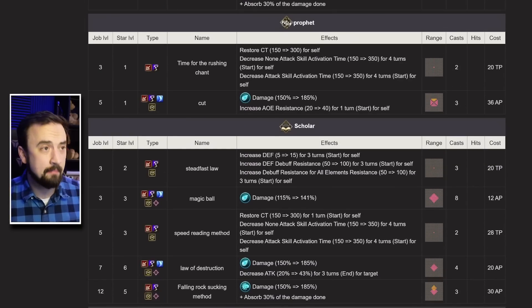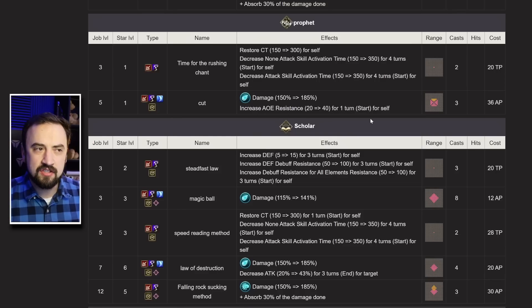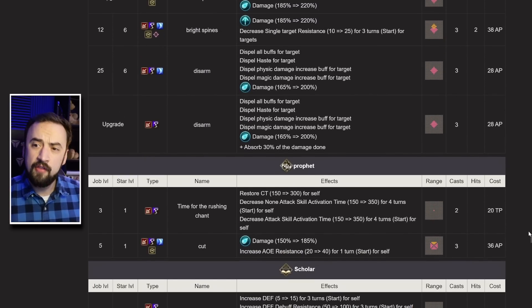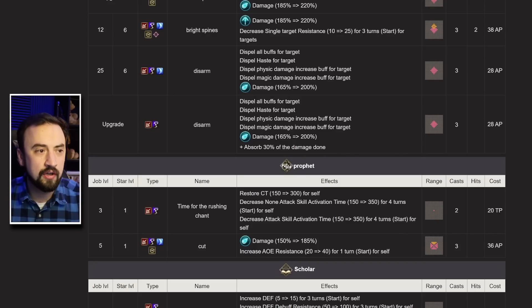Her Profit subjob: if you want to run this you have a CT Restore 300 that decreases activation by 350 — that's a big decrease and I don't sleep on how powerful this could be on certain maps. She also has Cut, giving her access to a 40 AoE resistance debuff in a wide AoE similar to the Astrologer vision card attack. She has access to both single target resist and AoE resist debuffs. There are a lot of chaining PvE moves that are AoE — like Chunak's multi-target hits — that will hit harder with minus 40 AoE resist applied.